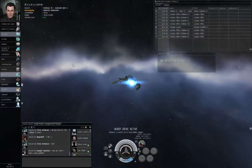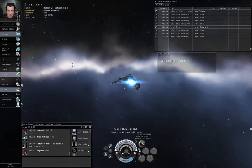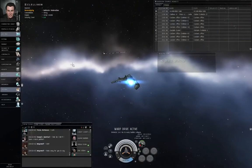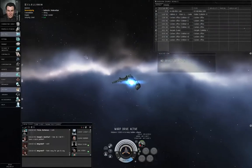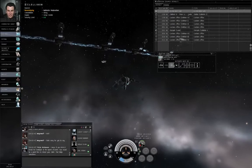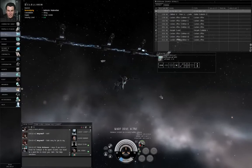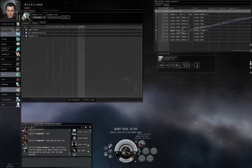Whether you're fighting a war in high security space against another corporation, you're in low or no security space, or maybe you're a suicide ganker who's trying to steal somebody's stuff — if you know your ship is very likely to get blown to smithereens, you usually want to go with a cheap fit.